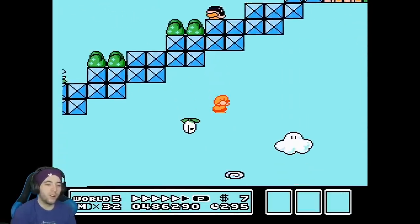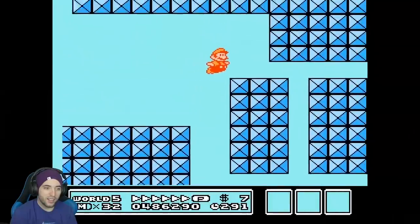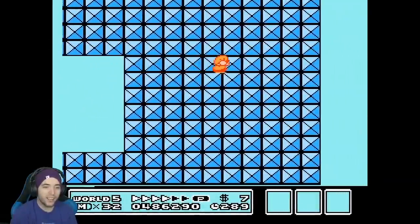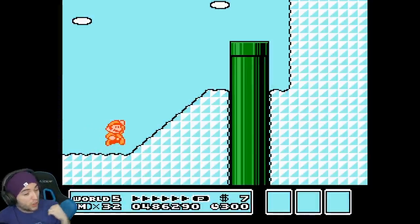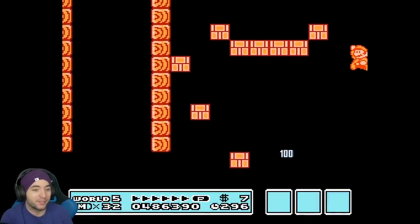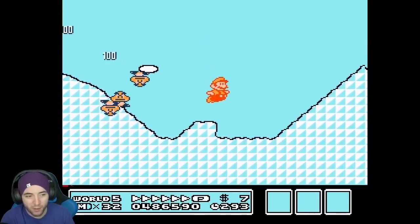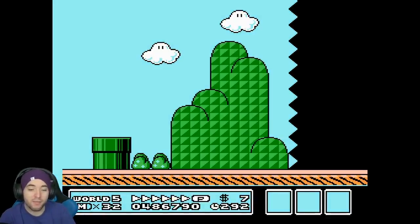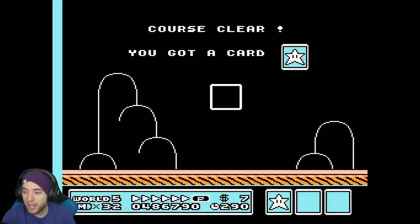Oh my god, he built that p-speed and then — I totally forgot about that! That's faster, but there's no way I'm doing that; that's not even possible. The wall jump there — big Mario wall jumps are really hard. RTA guys have known about that for a while, but we're not going to do that. The p-speed strategy here actually only saves a couple frames on top of doing the slide strat, so it's not too bad.